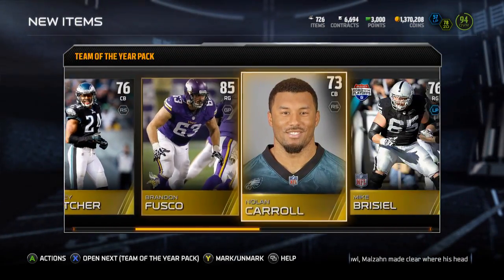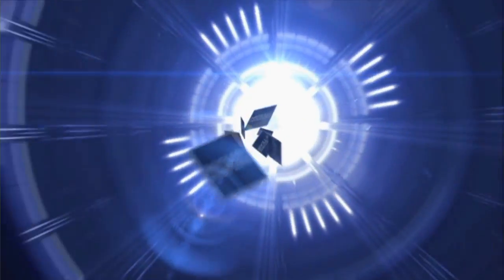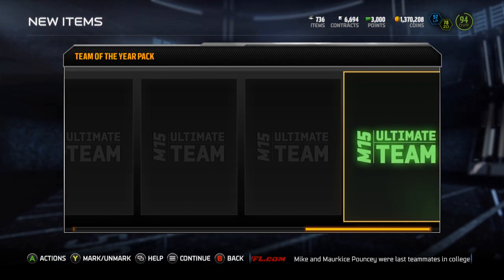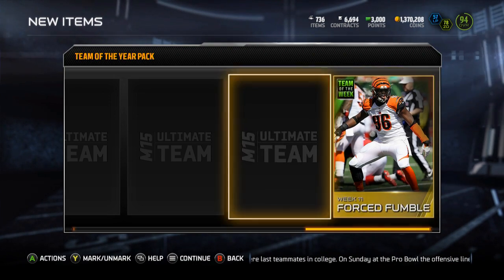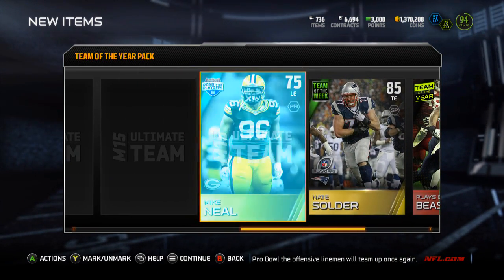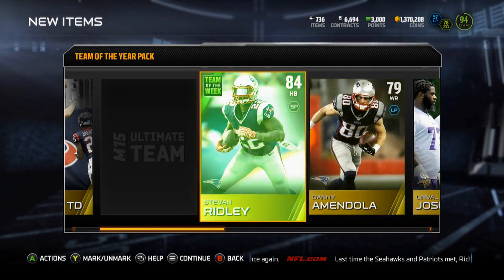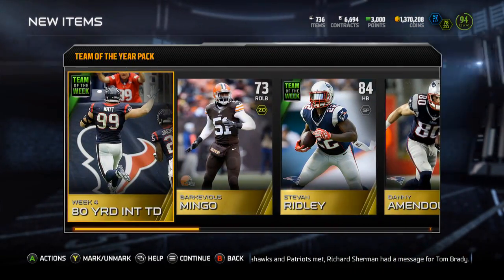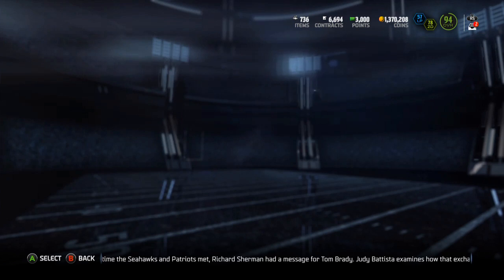Starting this one out with the JJ Watt collectible, so that's not half bad. Then it's a Week 11 card — Nate Solder — I'm terrible with names. Mike Neal, Tony McDaniel, Linval Joseph, Ridley Team of the Week. This one was kind of cheeks if the Team of the Week collectibles aren't going for anything, so I'll take a look at what those are going for real quick.